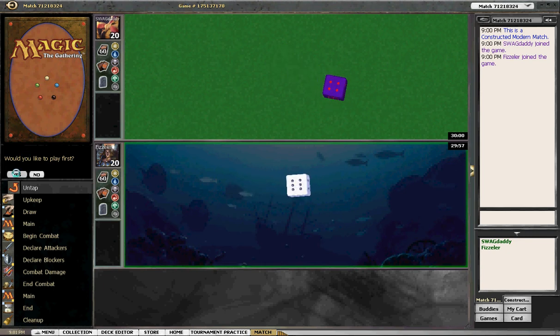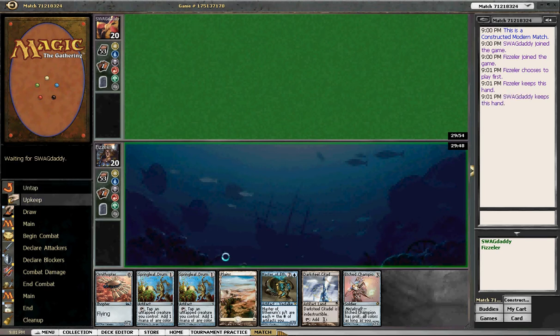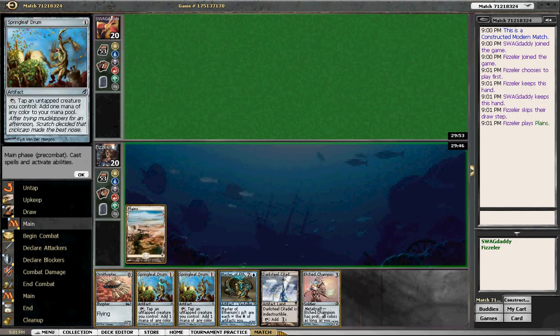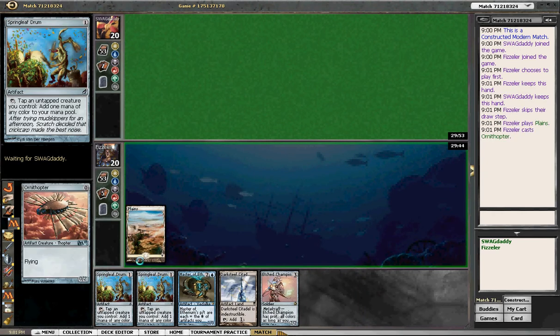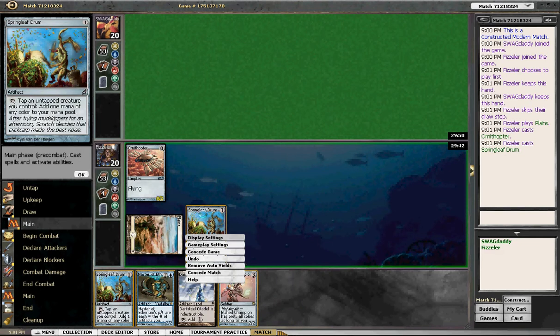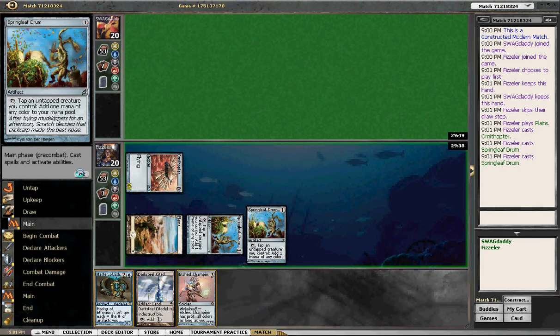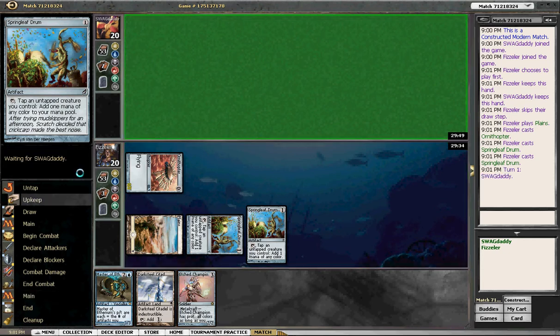Hello, Modern Affinity — no way, pretty amazing hand for being on the play. This is pretty much how it's gonna go: first card, second card, third card. Next turn we cast Master of Etherium — let's see him beat that.